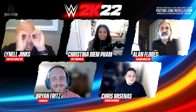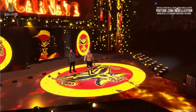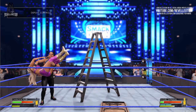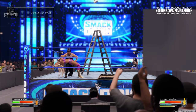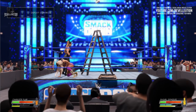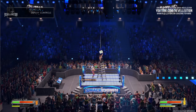Christina explains one of her favourite features of the mode is the Spectate feature, which is exclusive to MyGM. Alongside spectating and simulating, players can jump into the action themselves, playing as their chosen general manager by interfering in matches to alter an outcome. Spectate mode gives the perspective of the WWE production crew, with camera angles previously not included in the WWE 2K series, including a top-down view as seen on WWE programming during real-life ladder matches.